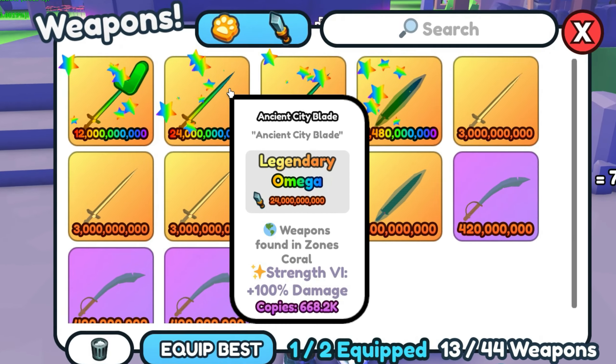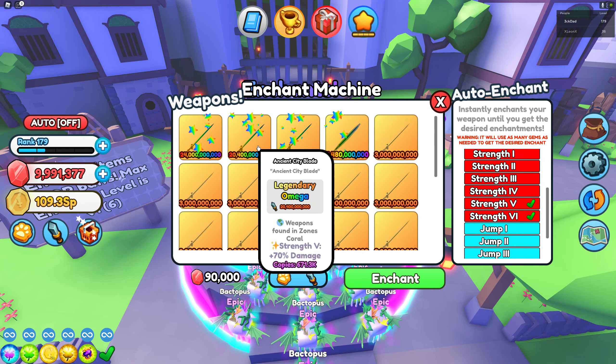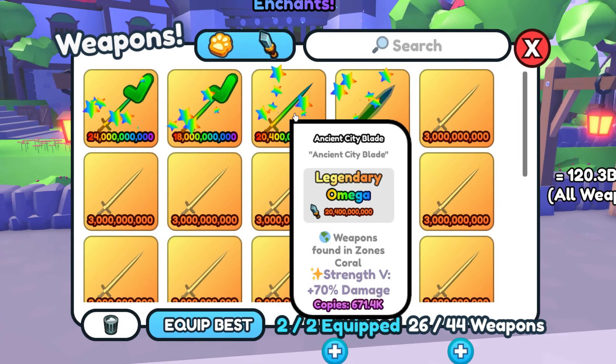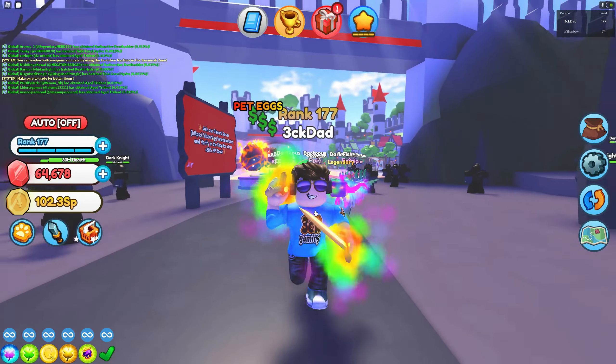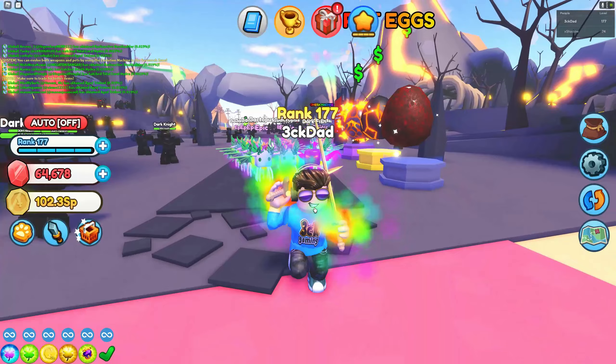I actually farmed 10 million more gems because I want to try again. And look at this guys — I actually managed to get a Strength 5 Enchant with only about 100k gems spent. That's crazy! I guess that's how RNG works, right? So that's how you can get a 20-plus billion damage weapon really, really easy guys — you just need to follow those steps, and in no time you're going to get your own billion damage weapon.